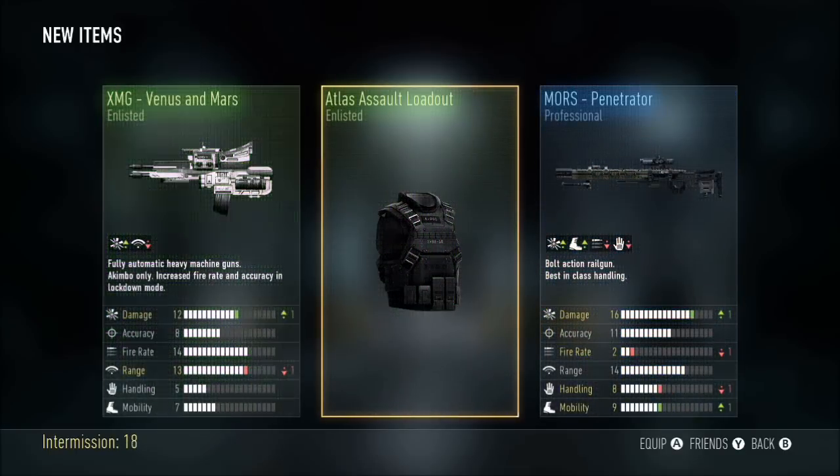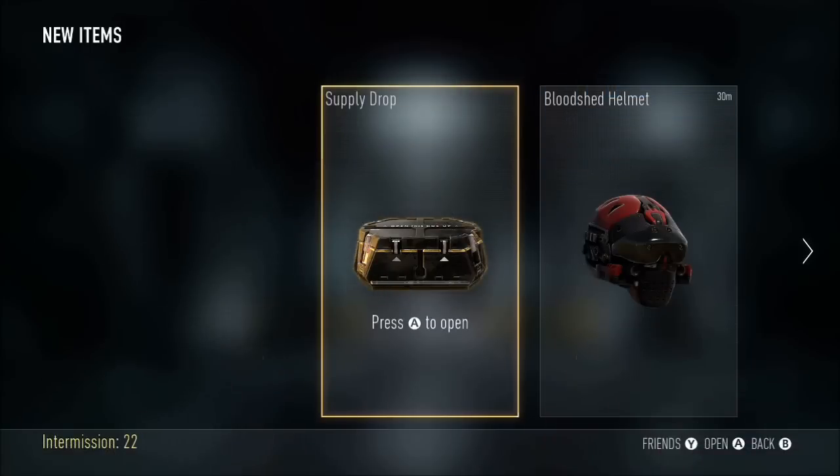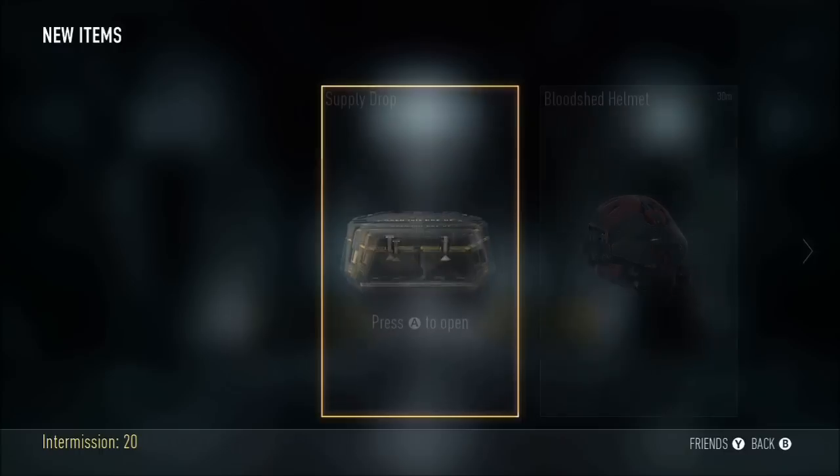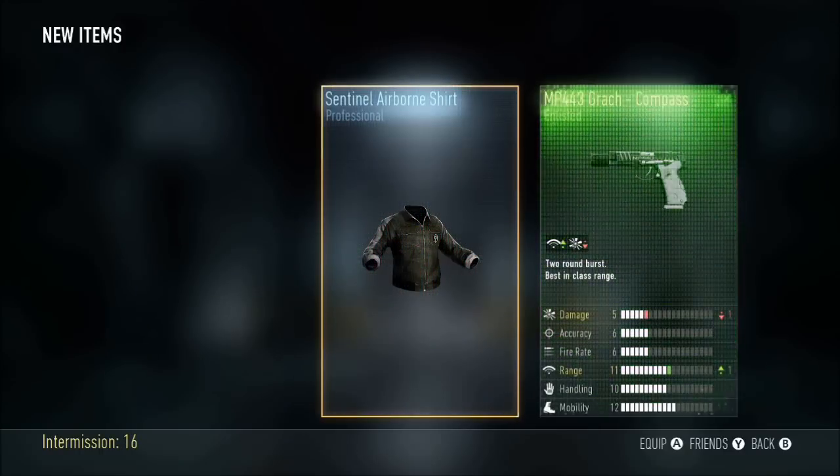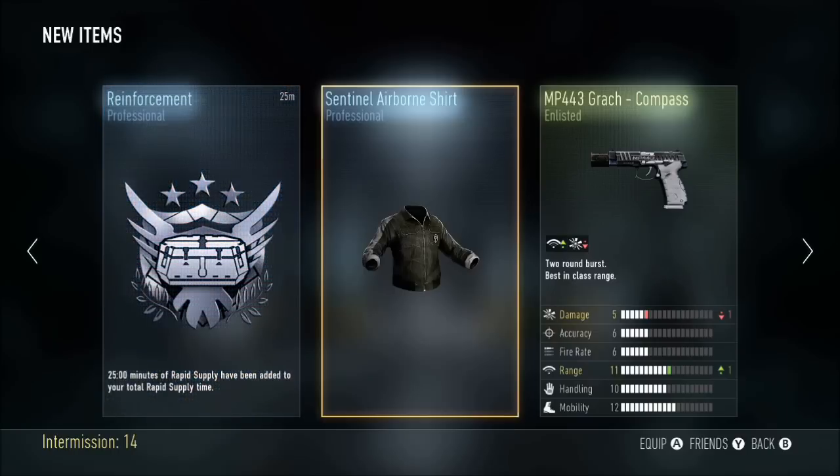Atlas Assault Penetrator — Venus and Mars. The Penetrator is not bad: up in damage but down in fire rate, up in mobility too, so that's pretty good for a sniper. That's not bad to use at all. Here we got an airborne shirt.